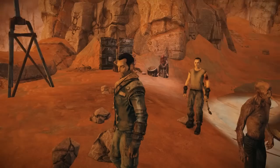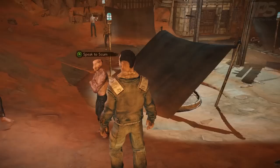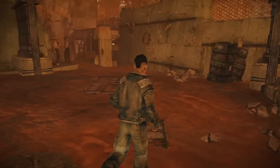Welcome back folks to Ycaliber, I'm your guide Matt and we are playing Mars Warlogs. Look at that dust storm coming in off the prairies — the prairies of Mars. So last time, a couple days ago, we spoke to Scum, who is the leader of some kind of resistance. Beyond that we just need to figure out where to go next.